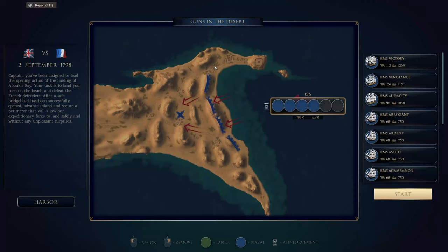Welcome back to Ultimate Admiral Age of Sail. In the last episode, we raided Egypt and we took some new ships for our fleet, namely the HMS Vengeance, formerly the Lorient.